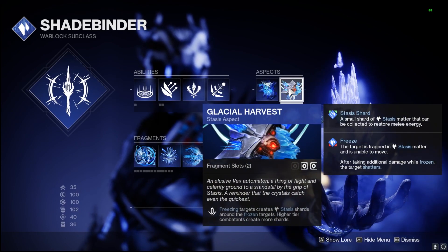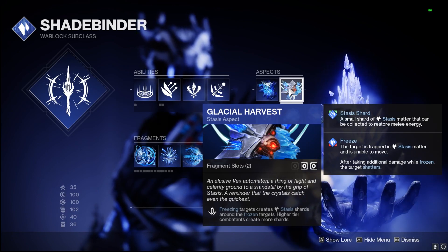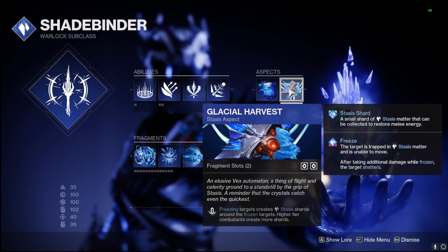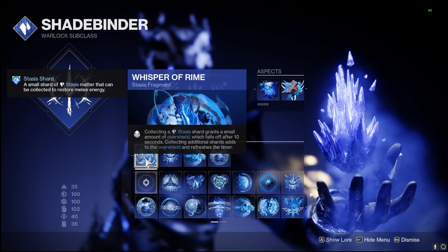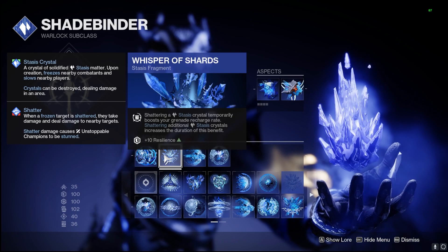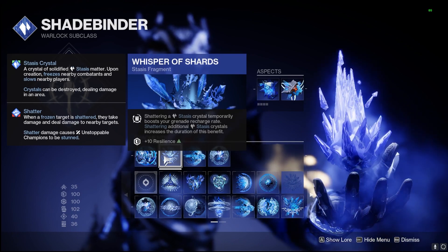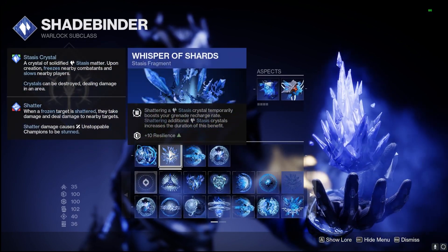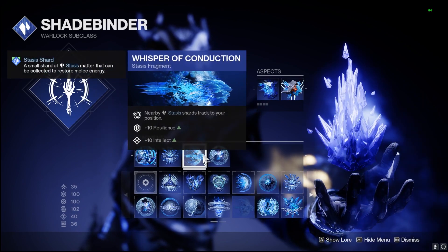We're also using Glacial Harvest, so freezing targets creates Stasis shards around those frozen targets — higher-tier combatants create more. This works with Winter's Bite and our heavy, as well as the Stasis crystals from Headstone on our bow. For fragments, Whisper of Rime gives overshield from collecting those Stasis shards, and Whisper of Shards means shattering Stasis crystals temporarily boosts our grenade recharge rate — super important for Bleak Watcher and Cold Snap.